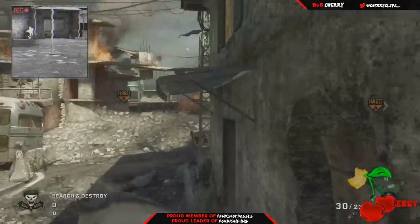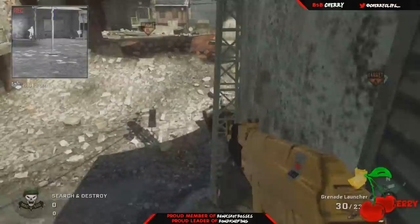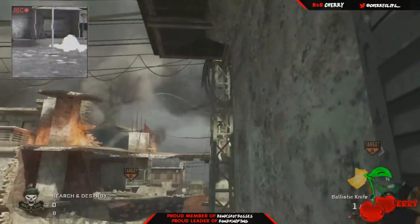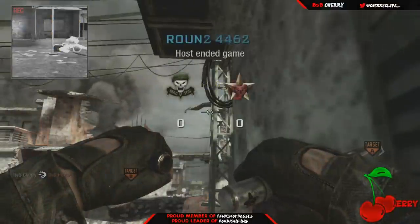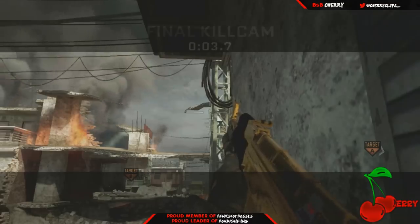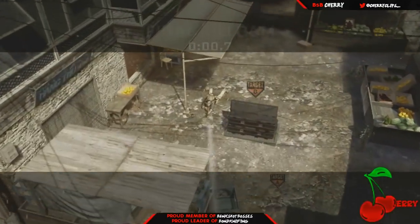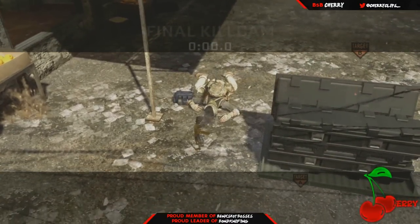For the bomb defend on this map, we will climb up this car, go onto this ledge, and in between these two window slits we will align ourselves, and put the bottom of our top crosshair right on the bottom of that little cement thing. It will bank off this light right here, bank off the roof, and go right to the V-bomb for a very nice kill cam to impress your friends.